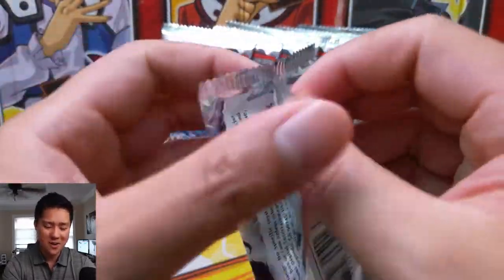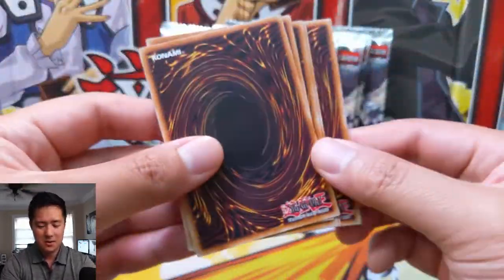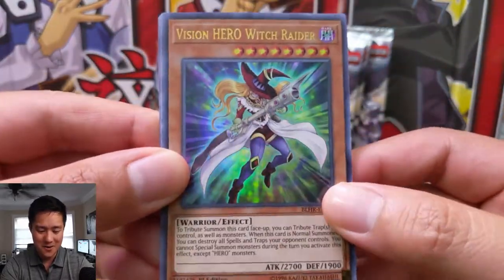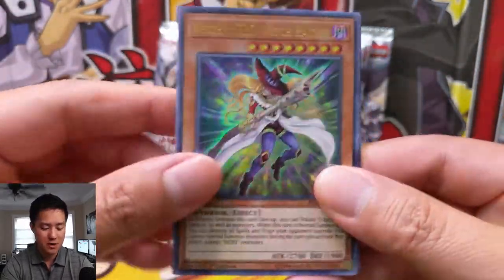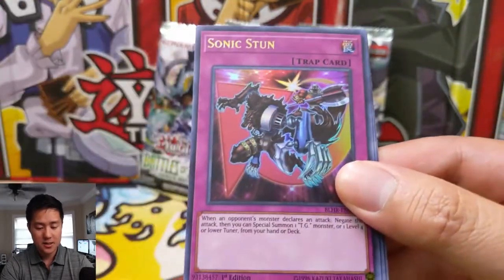I feel like we're checking off the boxes as far as getting all the cards in this set very quickly. Excusing that minor blip in part one of this box, things are going very well. We have a Vision Hero Witch Raider, Magical Musketeer Max, Sonic Stun.